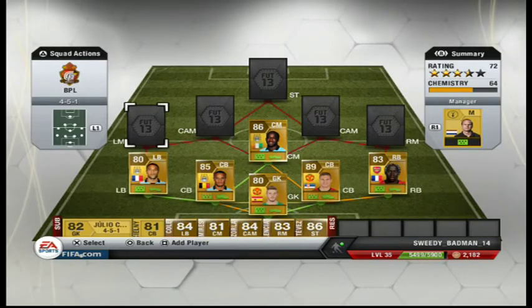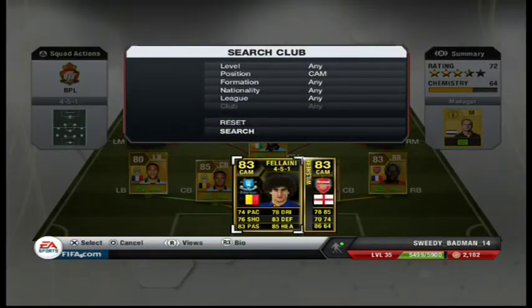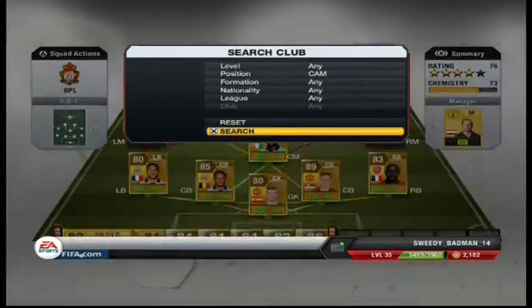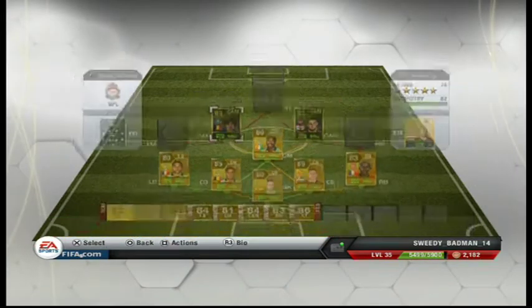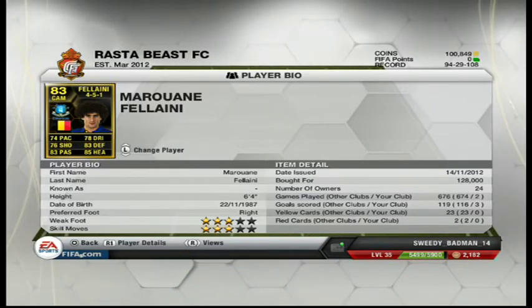Now I'm going to go with my CAMs — Fellaini in form, second in form, and Wilshere in form. I chose these two because I look for good passing and good all-round stats. Fellaini is so overpowered — he's had three goals in two games and he's a CAM. That's too good. He's got better stats than Yaya Touré and he's playing in CAM and he puts in amazing passes. Freaking amazing.